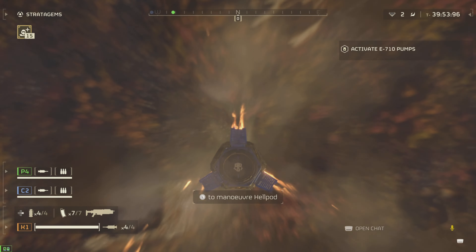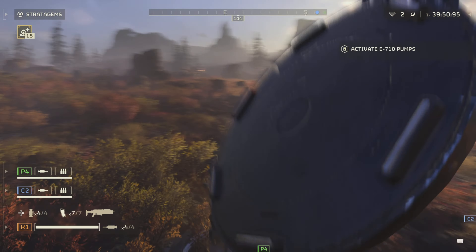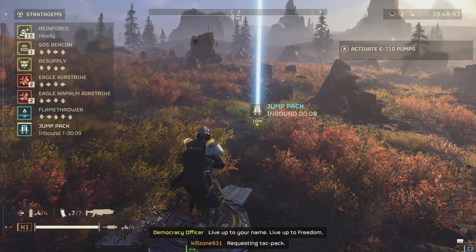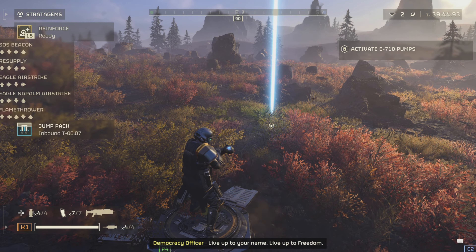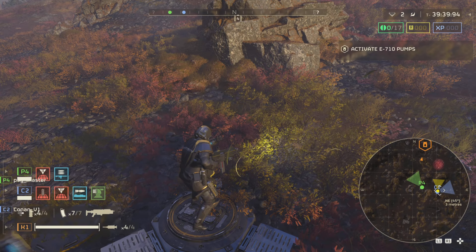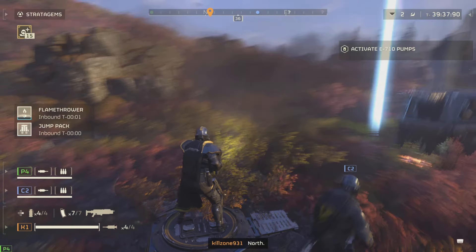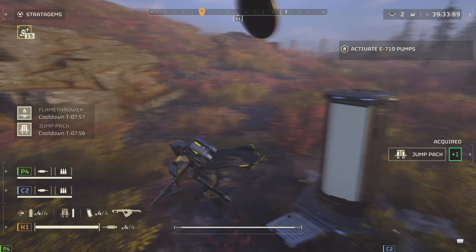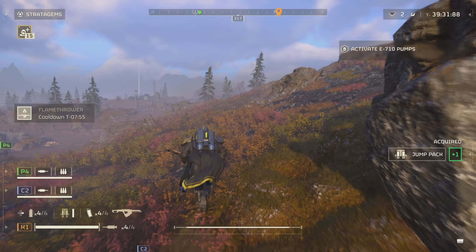And for the Breaker Spray and Pray, increased armor penetration, increased fire rate from 300 to 330, increased number of pellets from 12 to 16 per shot, and decreased magazine size from 32 to 26. In terms of stratagems, the energy shield backpack has an increased delay before recharging, and the 380 and 120 orbital barrages have an increased duration and decreased spread.